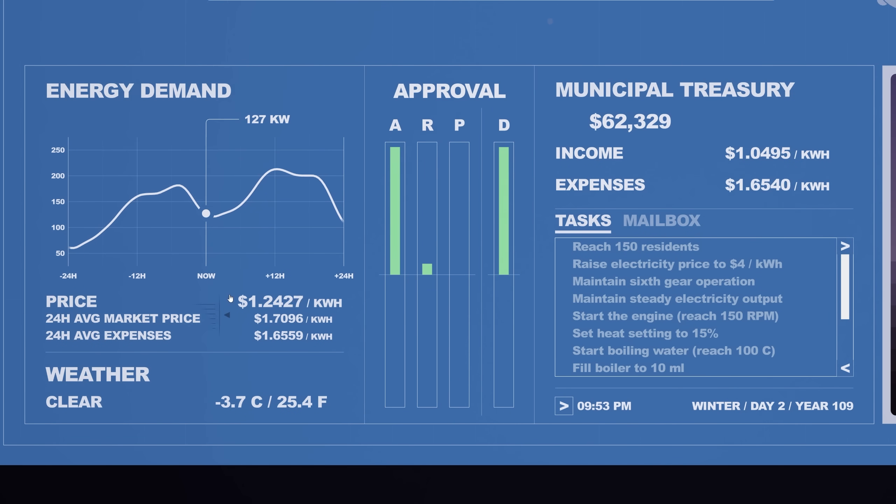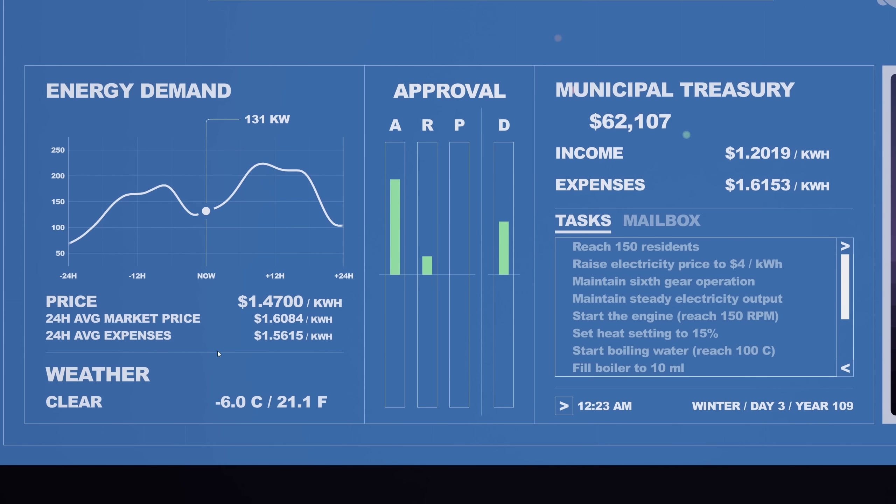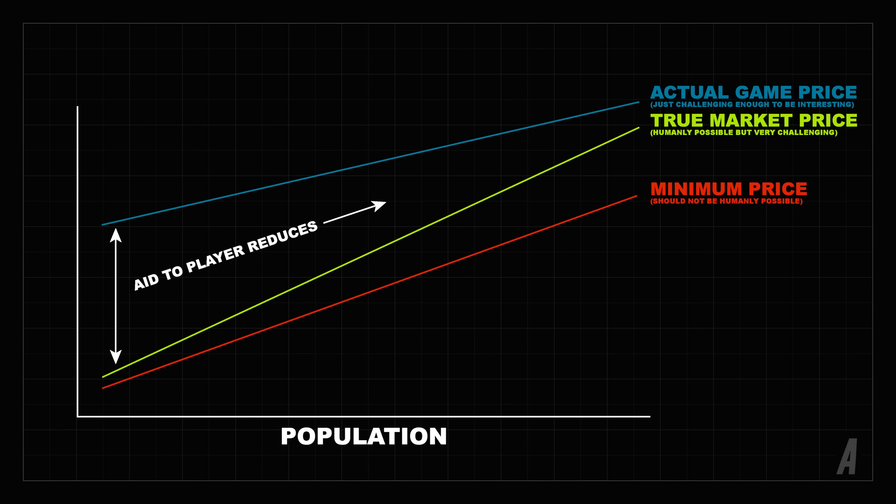The approval bars show affordability, reliability, popularity, and overall demand. Using the AI I created earlier, I was able to verify that the model was correct and roughly followed the AI's performance. Now that we have a precise benchmark to compare the player's performance to, we can precisely adjust the difficulty by varying the leeway given to the player. As the city gets bigger, the game might start with a 20% unfair advantage against the market, going to 0% as the city grows, effectively making the game harder and harder.